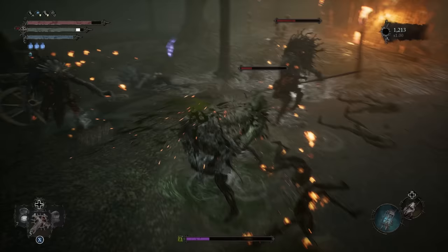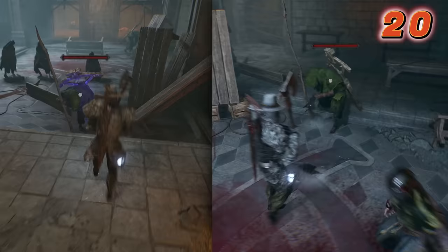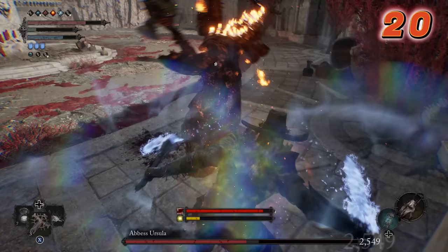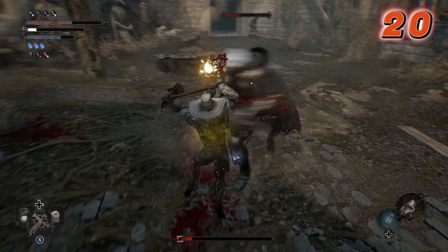You should know that heavy attacks do not necessarily do more damage than light attacks. Typically they are similar speeds and deal the same damage numbers, but heavy attacks deal more posture damage — this is why they are valuable. Plus they can be charged up, so when you perform a fully charged heavy, that will indeed deal higher damage numbers.